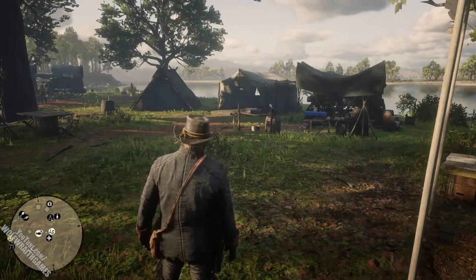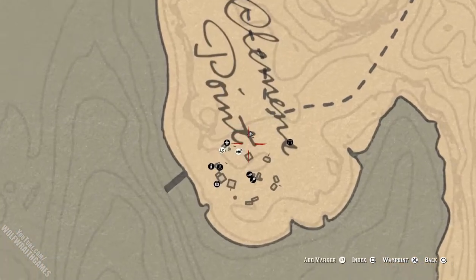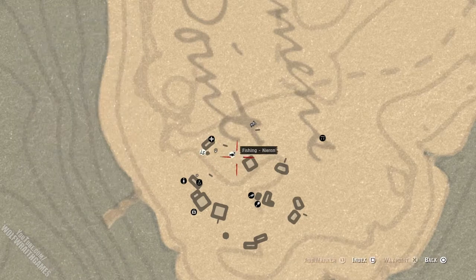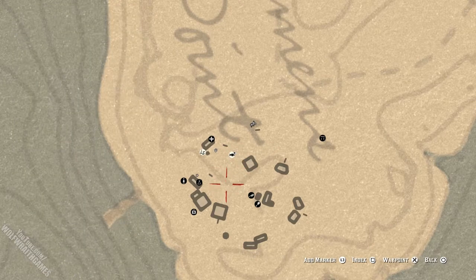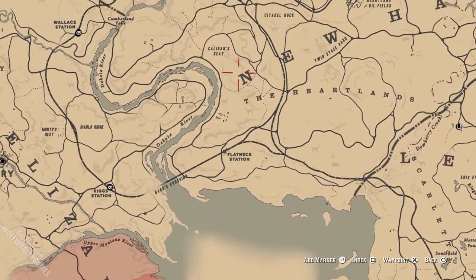The most important thing I want to point out is the time-sensitive missions, because the game doesn't actively tell you that if you don't do them you can miss out on them. These are missions like those for Leopold Strauss or Kieran, all indicated by white circle icons. Do them as soon as possible because they cannot be redone after you've moved the camp to a different spot, and the game doesn't warn you when moving camp that you haven't completed those missions. It's a bit of an oversight from Rockstar, but it adds a sense of realism.